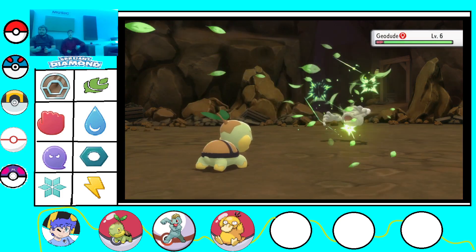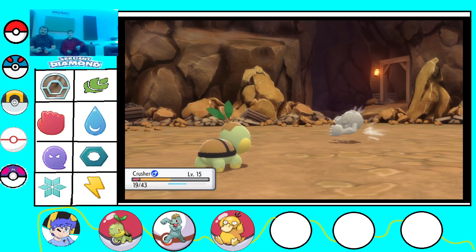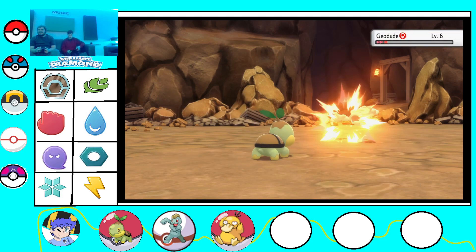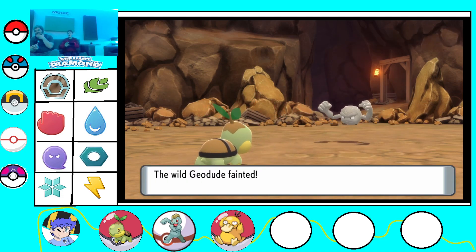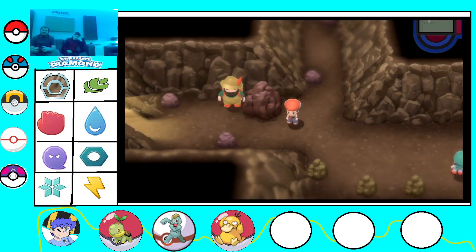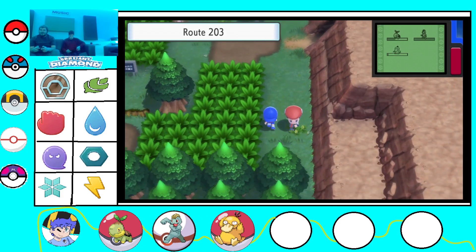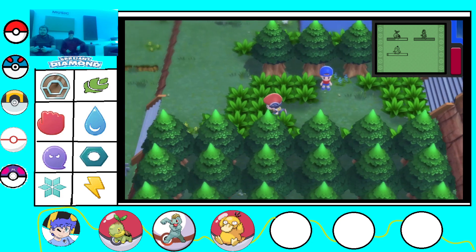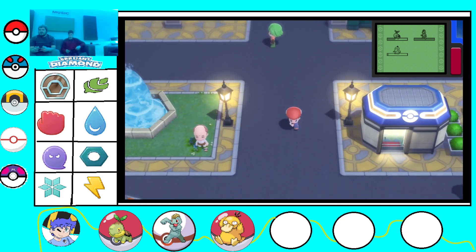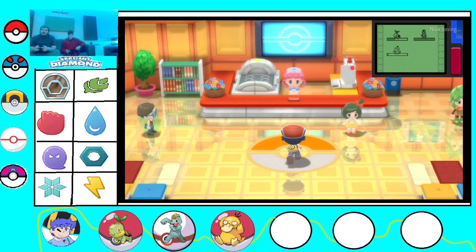Razor Leaf - it's on the power. Oh shoot, the Geodude has Sturdy. How many Pokemon do you have? Five. The lowest is level 8 and the highest is level 12. My lowest is level 9 - Donald is level 9. My lowest is about to be level 9 as well. Let's go back to Jubilife. I think we're gonna end the episode here now that I have a Psyduck.